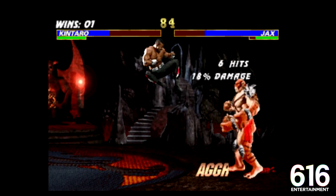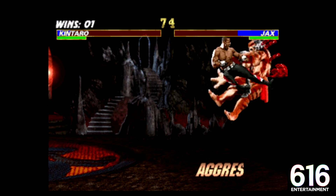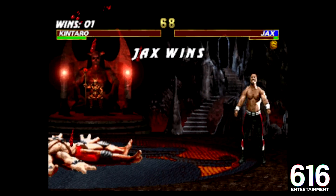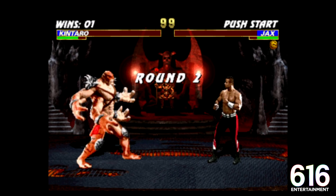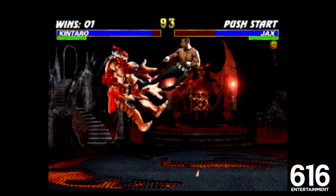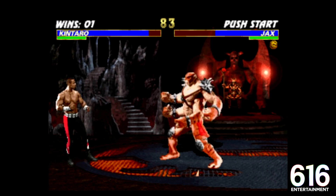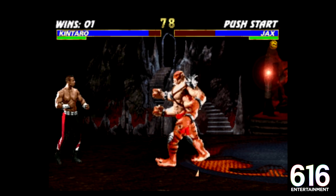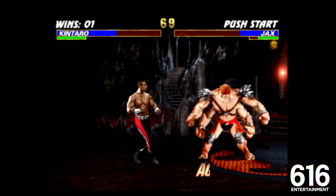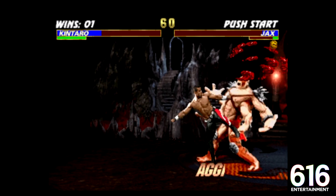Why are my punches not knocking him away? Look at that big old teep — that front kick right there. Get up in the sky, drop down, and then get knocked out, apparently. That didn't go according to plan at all. We're landing some strikes. Missed the stomp — how about the grab? Nope, nope, nope. We're putting him away. Jax is no more, man.